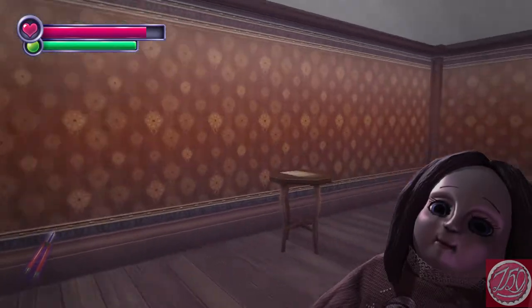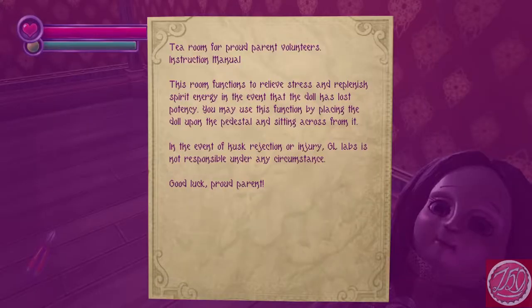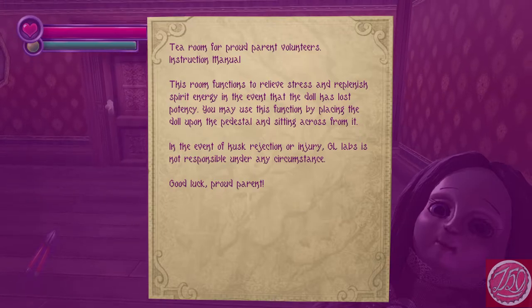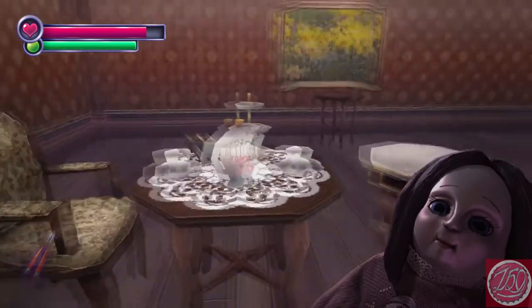Tea room. Tea room — Proud Parent Volunteer's Instruction Manual: This room functions to relieve stress and replenish spirit energy in the event that the doll has lost potency. You may use this function by placing the doll upon the pedestal and sitting across from it. In the event of husk rejection or injury, GL Labs is not responsible under any circumstance. Good luck, Proud Parent. That was a good move. Good move.